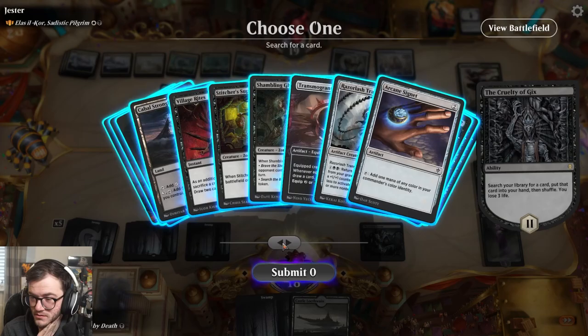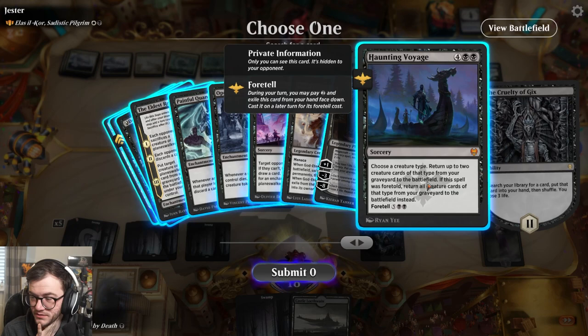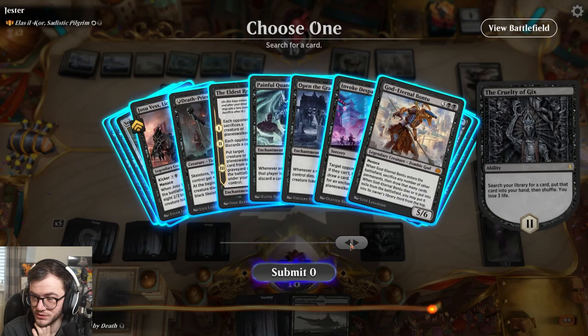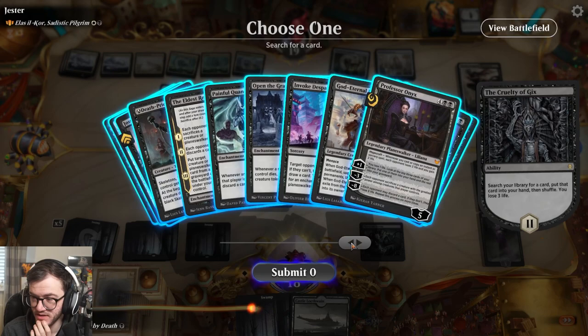Do I play something now or do I wait? Next turn we can probably cast Invoke Despair. Or I might Haunting Voyage next turn - bring back up to two creature cards. Could bond two. We don't have enough for Jozu - we're quite far away from that. We do get to bring back something from our graveyard next turn anyway.